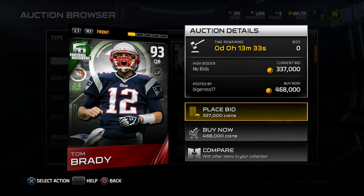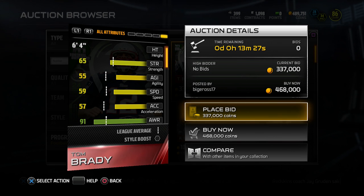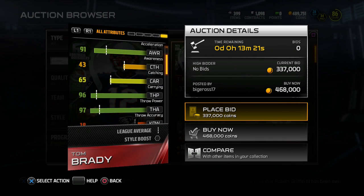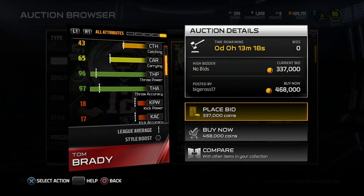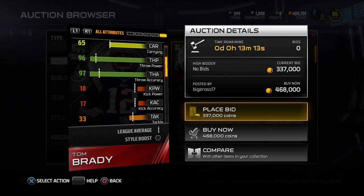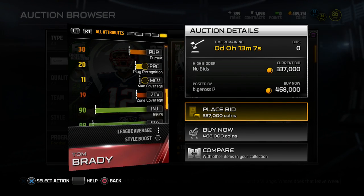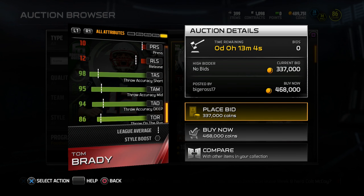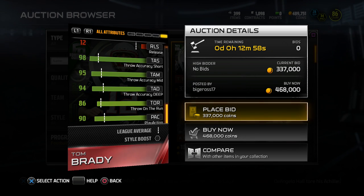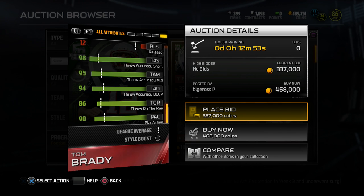This is a pretty nice item, I'm not gonna lie, and in addition to it being my favorite quarterback, I have a little bit of a bias — Tom Brady's just the bee's knees. Going down here, let's take a look at some of the attributes. Obviously the awareness we don't really care about when we're playing with the item. Throw power is 96, which is very very good. Throw accuracy is 97, and scrolling down you'll see throw accuracy short at 98, throw accuracy mid at 95, and throw accuracy deep at 94.